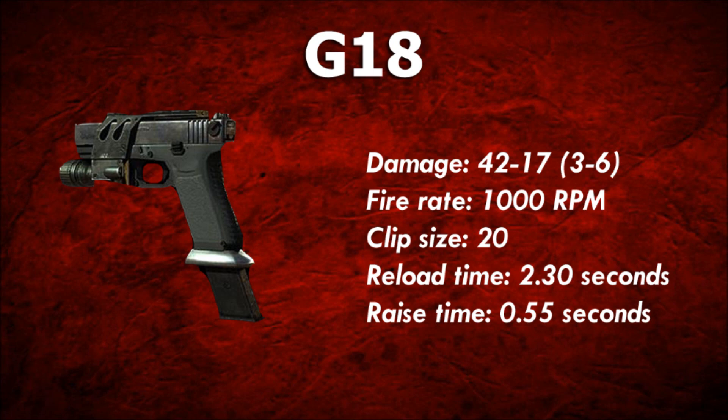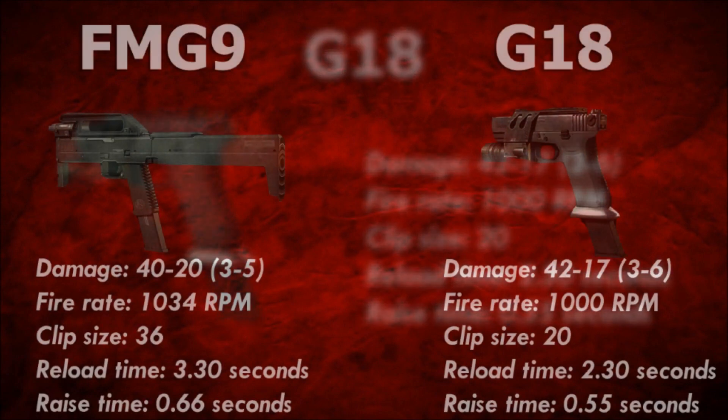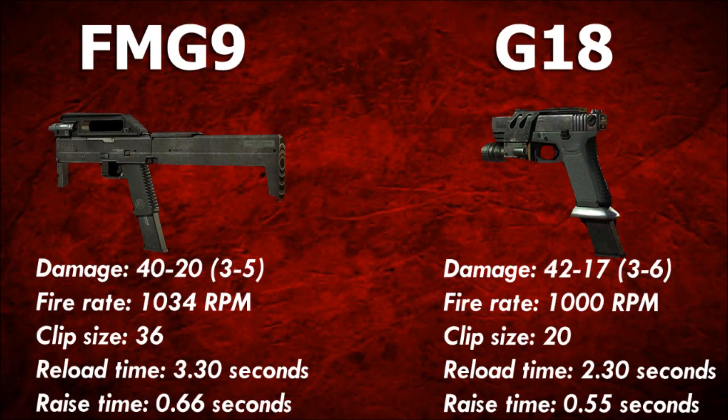For akimbo, this upward recoil makes the recoil a little more noticeable, but easy to control if you're good with akimbo recoil. This weapon has a short reload, low capacity, and therefore fast ammo expenditure.